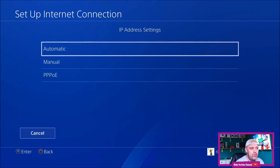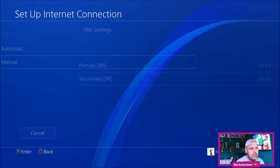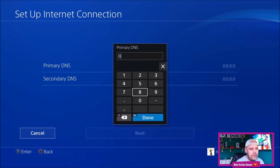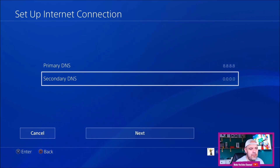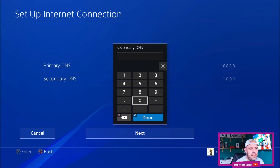Switch to Automatic, then press Do Not Specify, go to DNS Settings, select Manual. The primary DNS will be 8.8.8.8 — press R2. Delete the existing secondary DNS first, and the secondary DNS will be 8.8.4.4 — press R2.